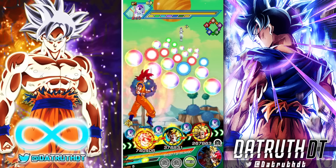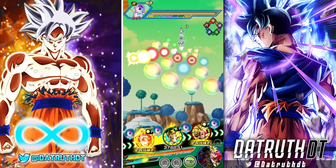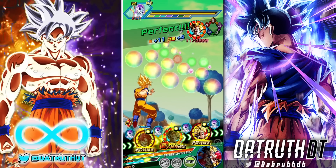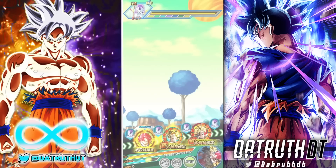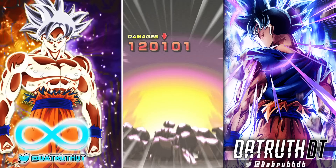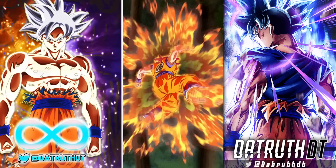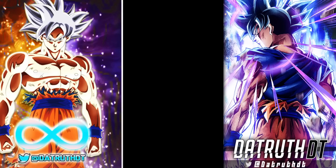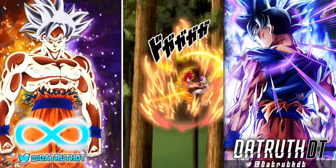God Goku gets 100% attack for the first six turns with his intro buff, as well as the physical orb changing if there are six or more super class allies on the team. So you ARE allowed to run one villain unit - like Legendary Super Saiyan Broly - and God Goku will still have his intro buff up. He gets a big attack buff once he's done his fourth super attack in battle. So here we should see God Goku do a pretty decent amount of damage to Frieza.